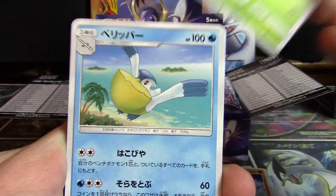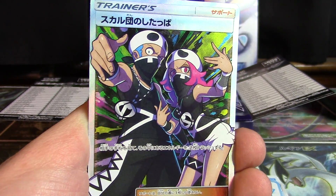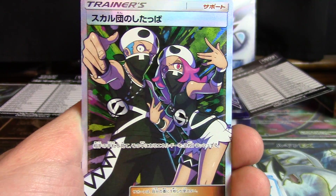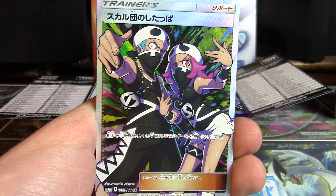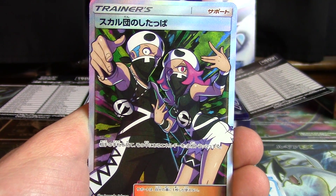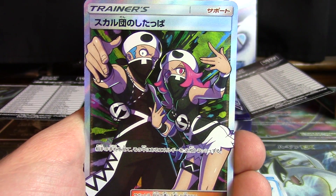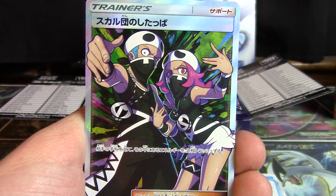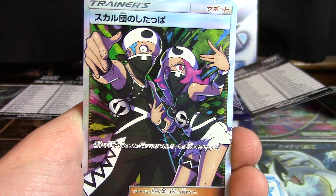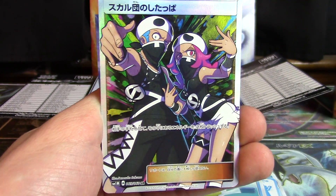Masquerain, Crabrawler, Fomantis, Pelipper — there we go, Team Skull Grunt! Super rare full art — that is awesome. I know one person in particular is going to be very happy to see this card. I, on the other hand, am trying to contain my laughter because of how ridiculous Team Skull is. But this is a really awesome looking card — it definitely keeps the trend going of full art trainers from Collection Moon booster boxes.